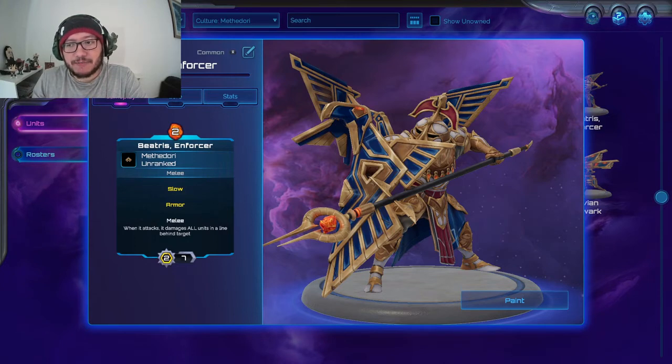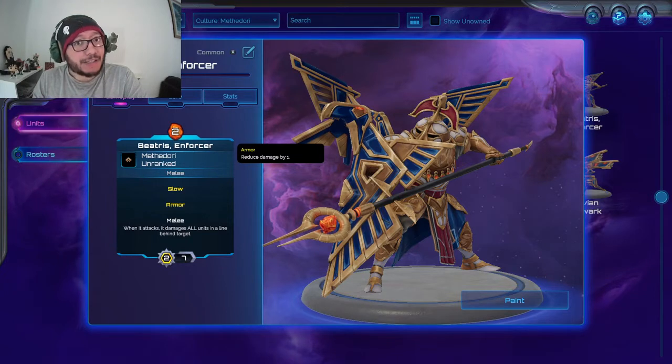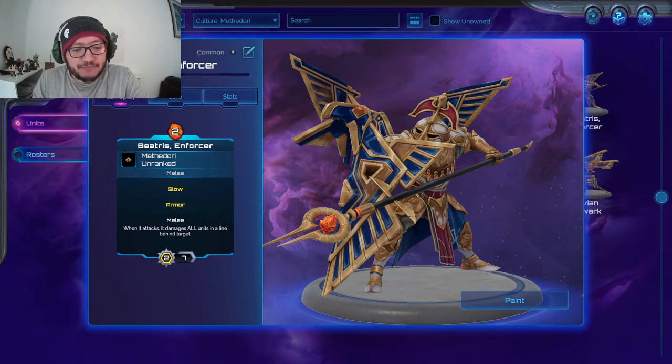Beatrice Enforcer — two mana, quite cheap. Strangely I haven't seen a lot of this unit. It's melee, slow so it has decreased movement range, armor so it takes less damage, and it only does two damage but when it attacks it damages all units in a line behind the target. It has seven health with armor so it should last a good few turns. Hard three, specific decks only.